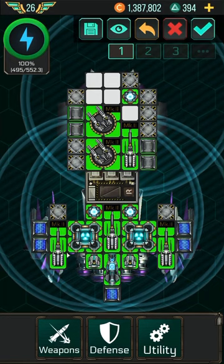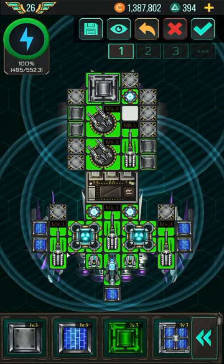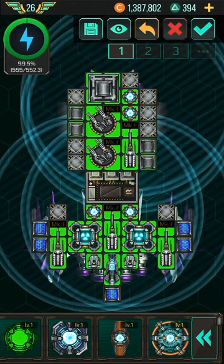Since we don't need as much power this way, we can take out the generator and put stronger armor in its place. We might be able to fit one more shield. Look at this setup — you have a lot of shield protection and a nice gun balance. Try this out and see how the Morning Star performs for you. If it doesn't suit you, replace the rifles with the missiles I had before.